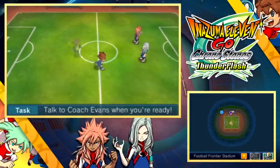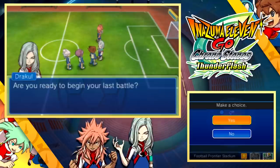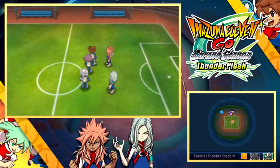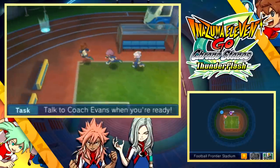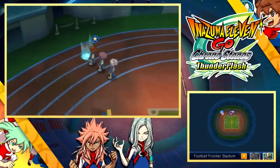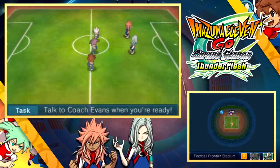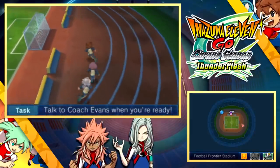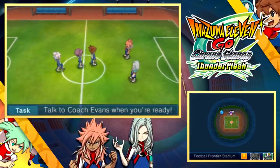Here they are. This happens in every Inazuma Eleven game - once you've taken down the version-exclusive teams, you can see them face off with each other. This is probably the most unlikely partnership; their only relation is that bit of relationship with Simeon. Nothing else to see in the stadium, let's just take them on.